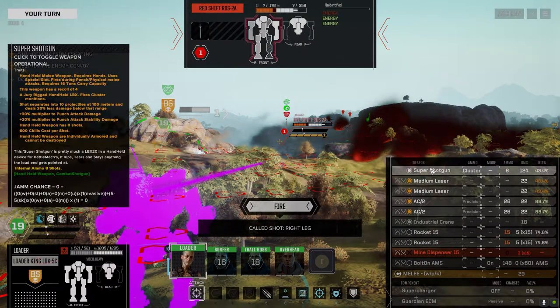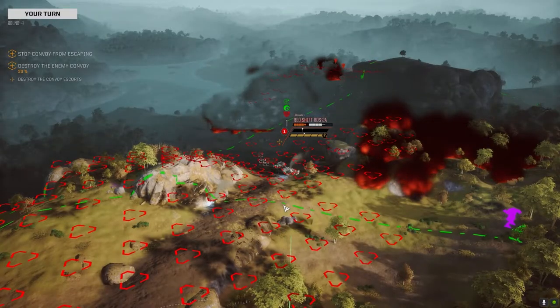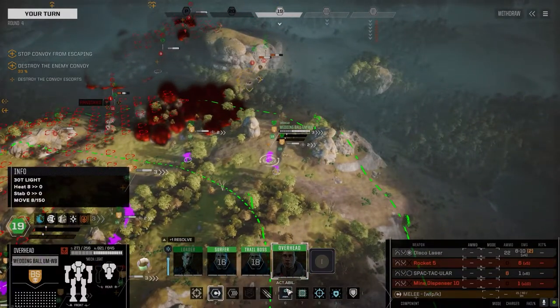Let's go after this guy's legs. We'll leave the shotgun off - I want to try and get some salvage from this guy. Let's just go this route. Come on, bail. Nah.